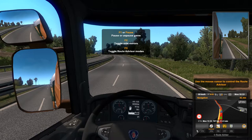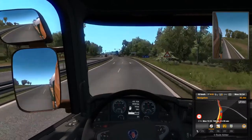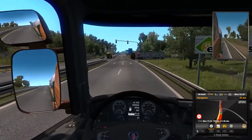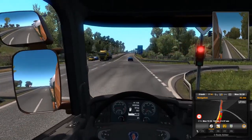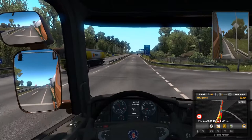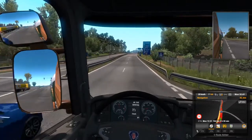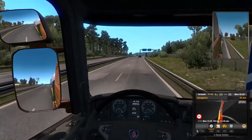We also have an information panel in front of us that we can change — the layout differs on every truck. While stopped at this light I'll press the I key and you'll see the information panel changed. I can press it multiple times for different readouts. This one is most likely the cruise control setting — it shows zero right now because we haven't set cruise control yet.